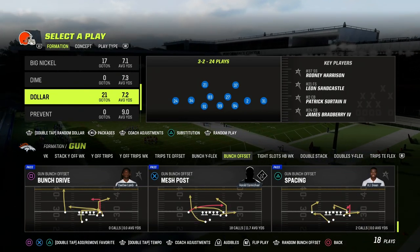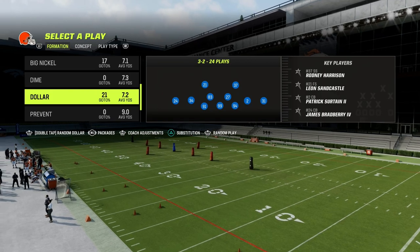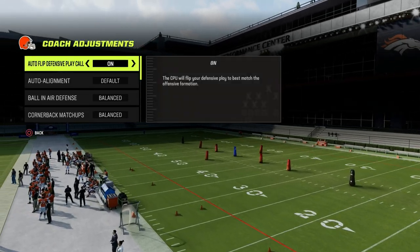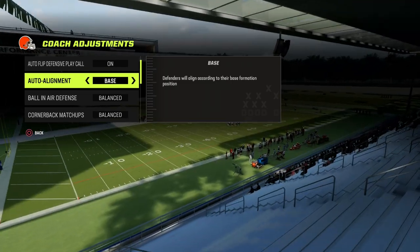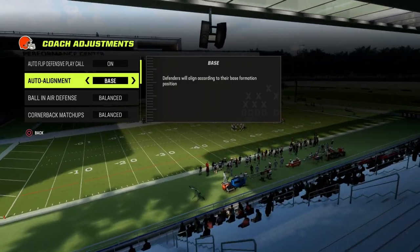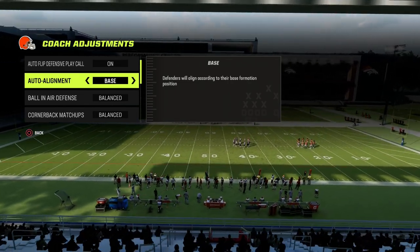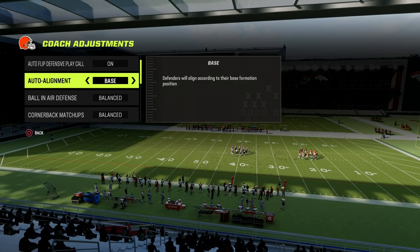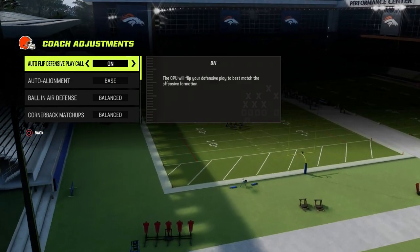We're going to talk first and foremost about why Dollar is so good. From a coaching adjustments perspective, I believe Dollar is best run with baseline on. The reason why is because the way the blitzers run off of the edge is significantly better when they are baseline. Unless you're loop blitzing, I think baseline is king for Dollar.